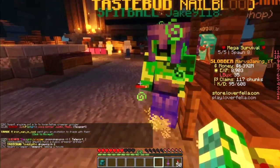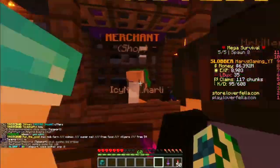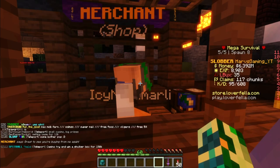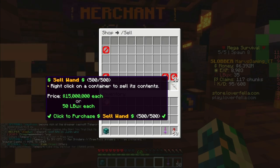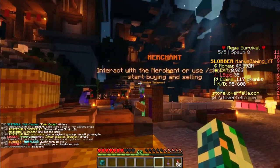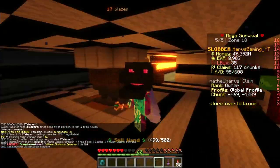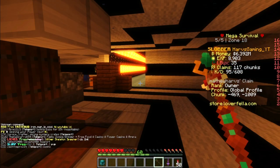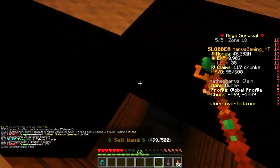Let's talk a bit more about the sell wand. The sell wand was added today and it is very cool. It sells chests, crates, and storage boxes all with a simple click of a button. I'm going to grab a sell wand and show you guys how to use it. Sell wands are very cool — you get 500 uses per sell wand. I'm really glad they didn't make it like 100 or 10, because having 500 is going to make it a little bit more worth it.